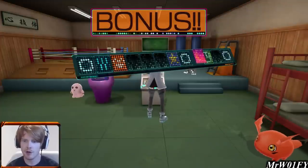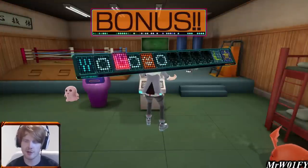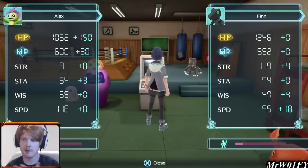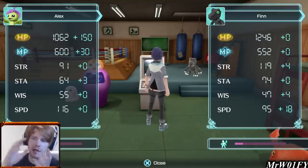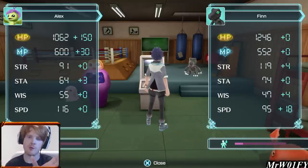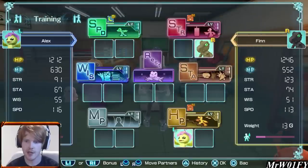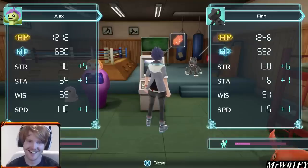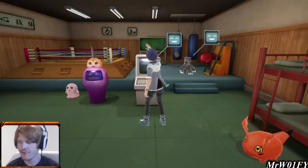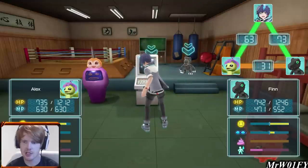Let's put Palmon on HP training and Agumon on speed training. The sooner you can get your Digimon attacking in battle, the more abilities you're going to get off and the less damage you'll take. As we scale later on, speed needs to scale alongside strength — if you're attacking a lot but your attacks aren't doing damage that's a fail, and if your HP is massive but defence is really low it doesn't really matter. We want to scale those together. We just had our first training fail — it had to happen at some point.